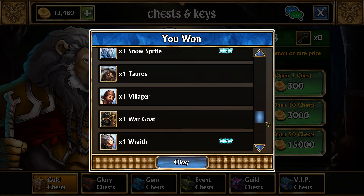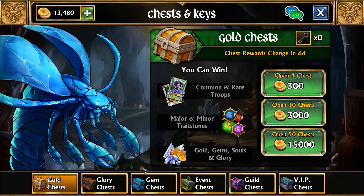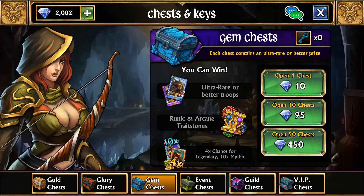Opening the gold chests gets you the most basic form of troops. Opening glory chests gets you something a little bit better, while opening the gem chests gets you the best troops of all.